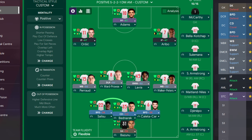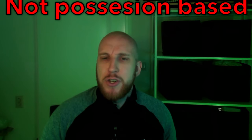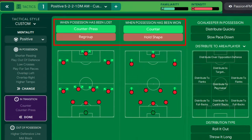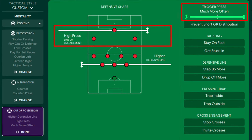Now we've got all our players in their positions, we can fill out the team instructions based on what we determined our team will be best at. For Southampton, we saw that we shouldn't focus on possession-based football and that we were a hard-working team. So I want to play high-tempo football, counter-press and get the ball up the field quickly by focusing on the counter-attack, and I want to press a lot and press high up the field.